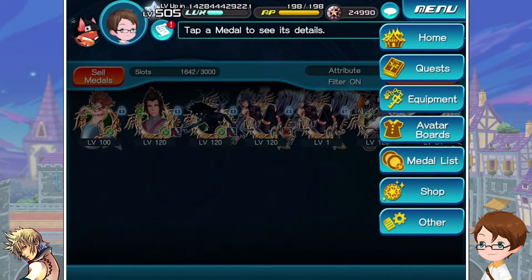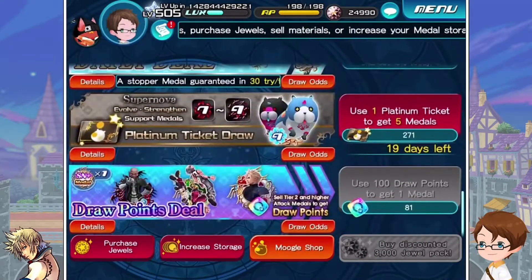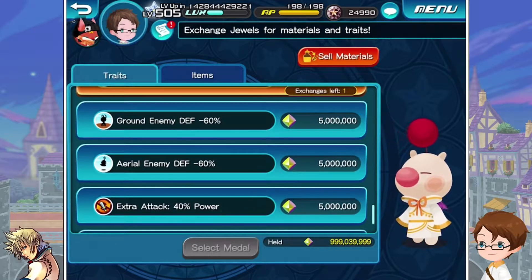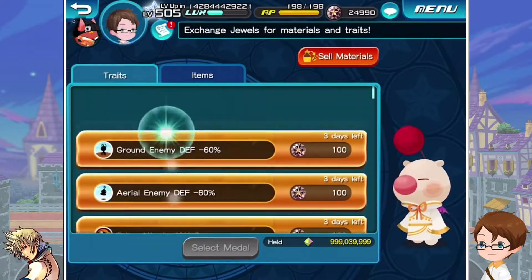The biggest thing we need to talk about is not a regular shop, to be honest — it is the Moogle shop. The Moogle shop now allows you to buy jewels or buy skills with money. So finally, after a long time — like almost 5 years — money is actually worth it now for once and we are going to use it.